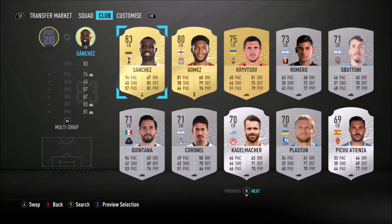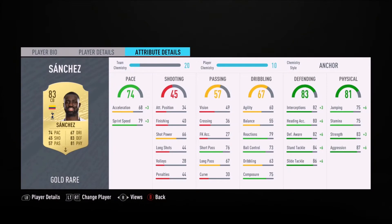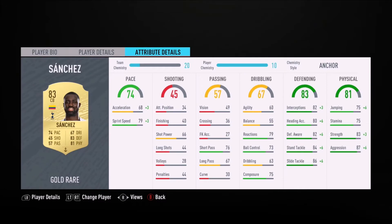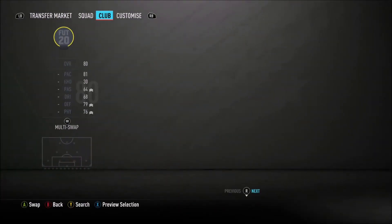Next to him we're gonna have Davison Sanchez — great center back, increased in price of course. I picked him up during EA Access. Great defender, very reliable, very strong, good stamina for a center back, great pace even though you get a downgrade. Still a very reliable, very good center back.